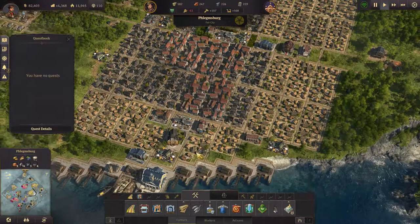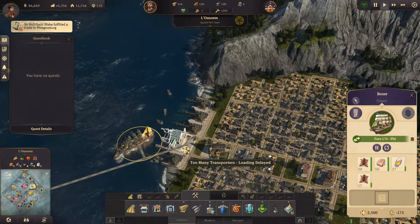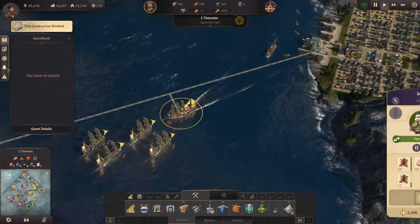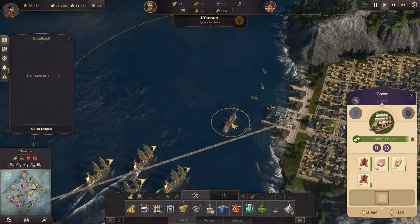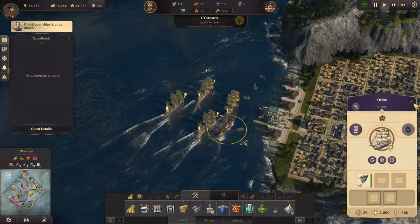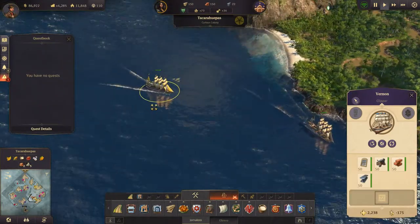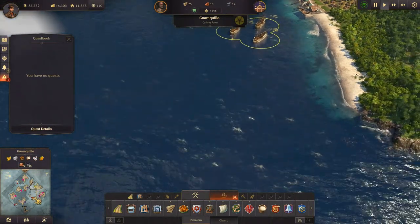Alright, is that all good? Are we getting schnapps over here now I wonder - the clipper has just been there. I guess because the clipper is full. Ship under attack! Where? What ship? That ship - is it almost at its destination? Yes it is, that's good. Our fleet here needs to start patrolling, and it needs to start patrolling down here.